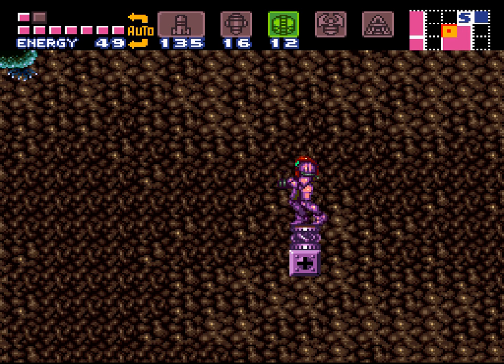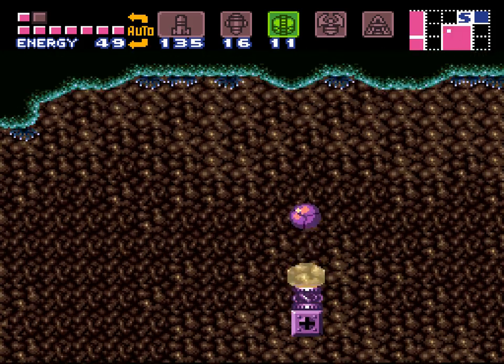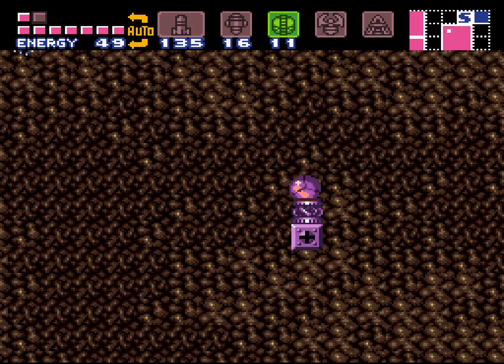What you do is hold L and R and aim up and down buttons. First you go to morph ball and hold down, then aim up and down with L and R. Hold those, then select power bombs, drop one, and hold the shoot button. It'll go off and then the crystal flash will start. But like I said, it's not going to work.